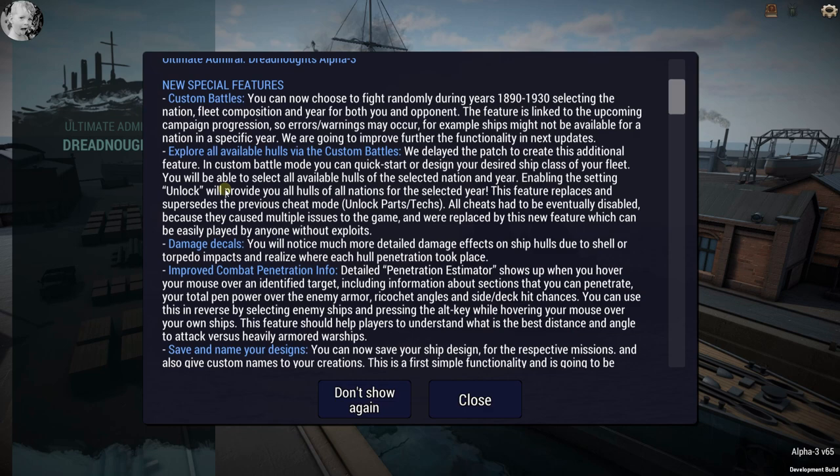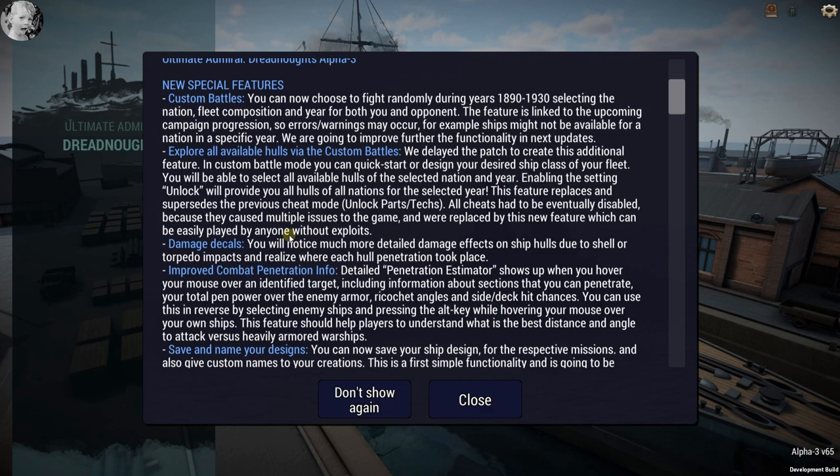You can quick start or design your ship class and fleet. You'll be able to select all available hulls, select nation and year, and enable the setting to unlock all hulls of all nations for the selected year. This supersedes the previous cheat mode, which I had just begun to dig around with and was having a lot of fun. All cheats will eventually be disabled because they cause multiple issues.